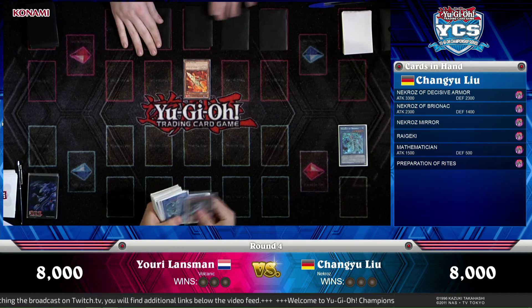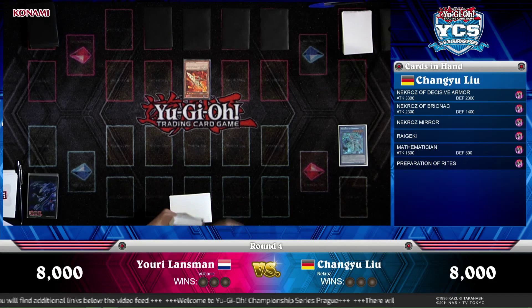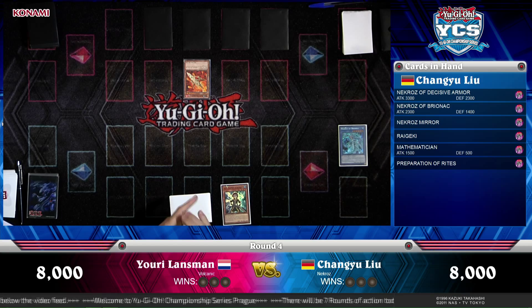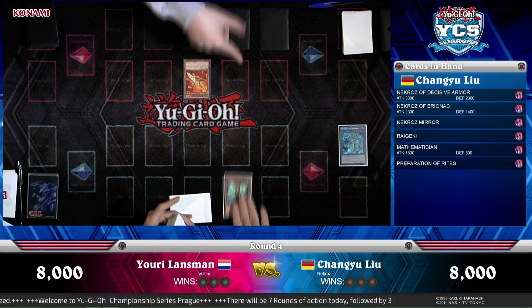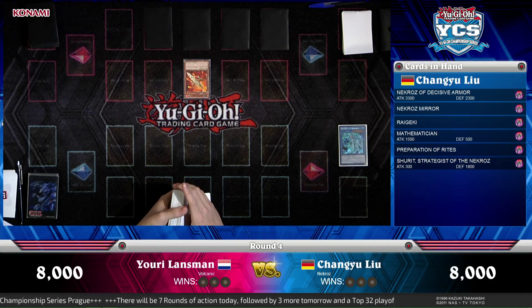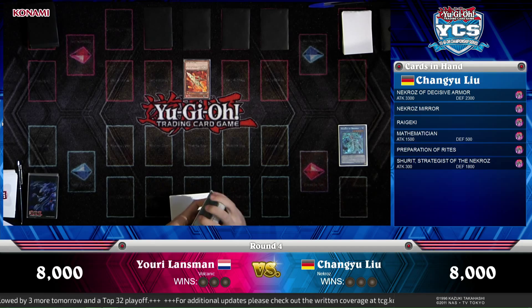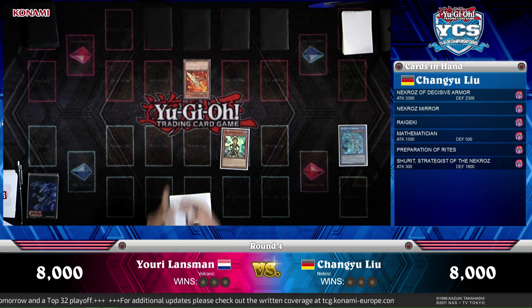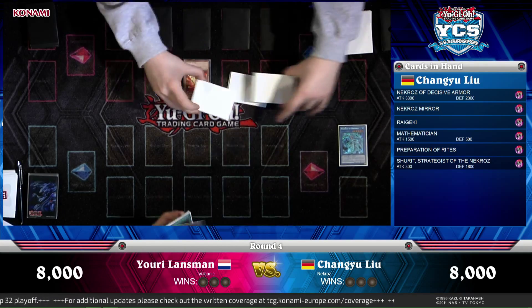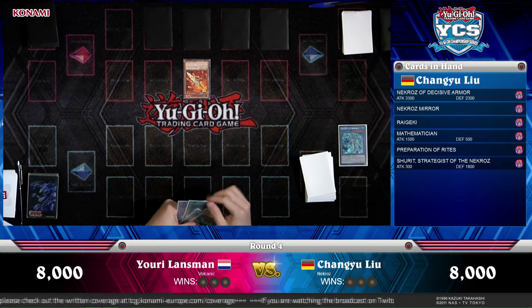This particular build is actually running a little bit differently — he is main decking Mathematician, which we don't see all too often. One commentator is concerned about Mathematician in a Necroz deck: it puts a card in the graveyard and draws if destroyed by battle, but there are quicker ways. It gives up your normal summon, which you normally want for Senju and Manju. He's also running Glow-Up Bulb.